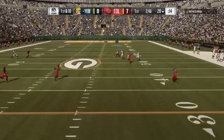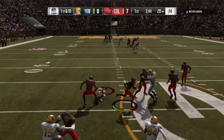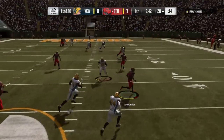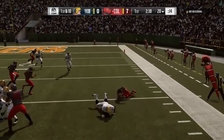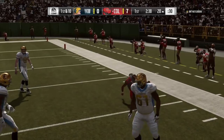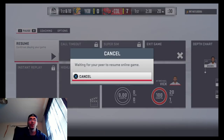He's rolling out, throws it deep, it gets tipped, and Jerry Alexander picks it off on the tip. I heard Casual Gamer talking about the tip drill chemistry earlier on — I haven't had any problem catching these tip passes. The opponent pauses it here, so that's going to do it for this one.